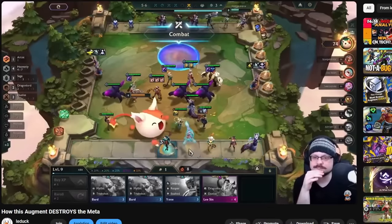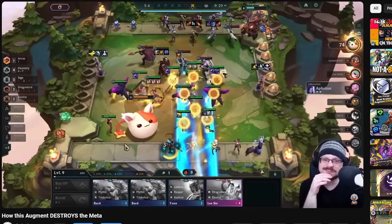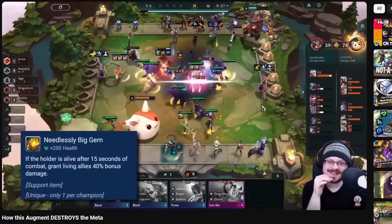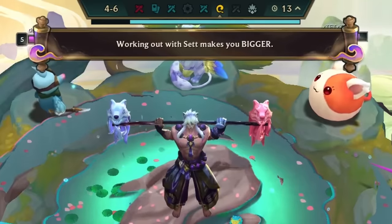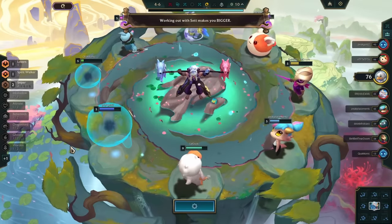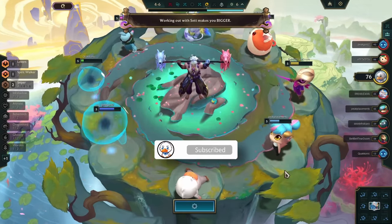I can definitely recommend adding Wukong to your team if you happen to find him. The only problem is that he is a bit contested, so make sure to scout for any Heavenly players in your lobby, especially if you're running Fight Vintage. On an unrelated side note, did you know that working out with Zed makes you bigger? I love this encounter — it gives you enough time to subscribe to this channel.